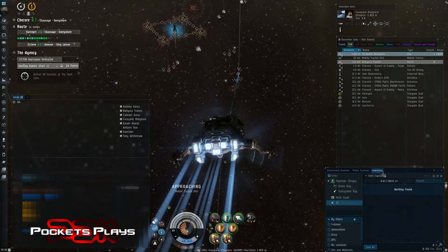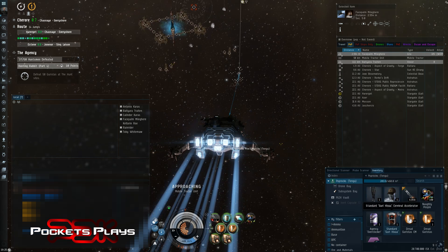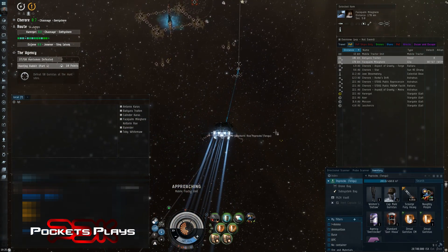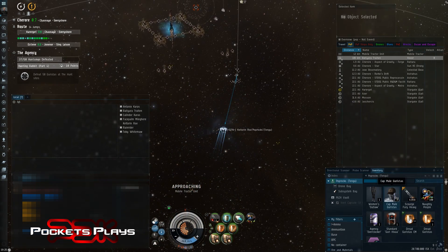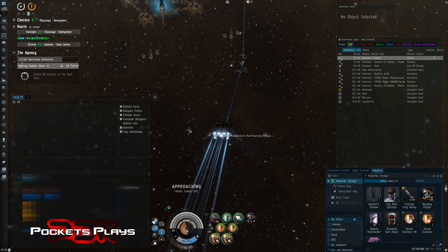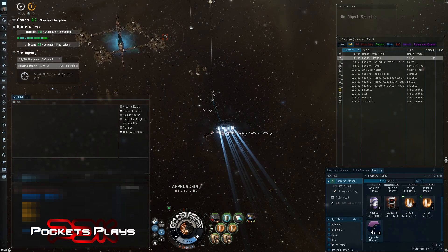Excellent — we'll head back to the MTU, we picked up the main loot. Let's see what we got: women's pants — I know exactly where those are going. I ran into a site where a guy dropped in, didn't try to steal the loot, just cleared some rats and we chatted for a bit. He gave me a hat, contracted it to me in station, and I had an extra pair of men's pants and gave them to him. But he plays a female character, so I'm gonna get him some girl's pants if he doesn't already have them.